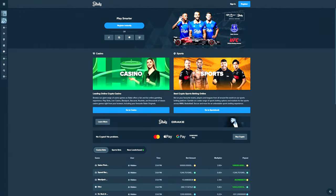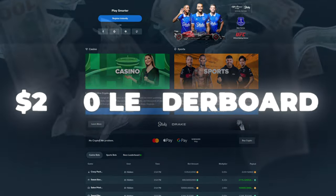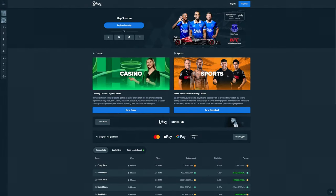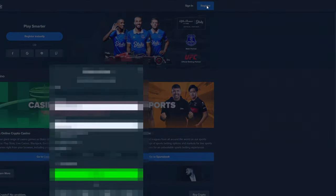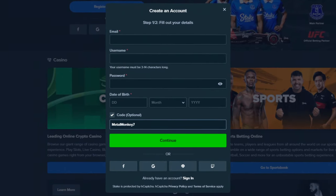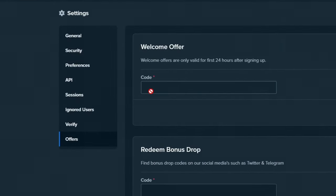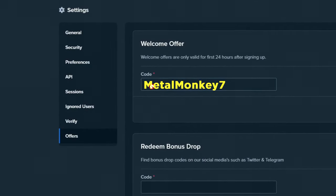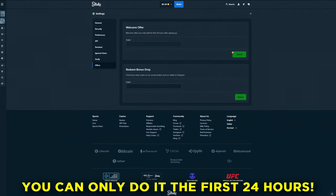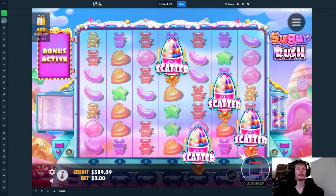Sorry for interrupting in the middle of the video, but if you guys want to support me and also have a chance of winning some of the $2,000 weekly from my competition, you can sign up under my affiliation by clicking register and typing in code 'Metal Monkey 7'. You can also go to settings, then offers, and type in 'Metal Monkey 7' and click submit — but you can only do that in the first 24 hours after signing up. Enjoy the rest of the video, thank you so much.